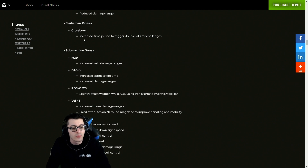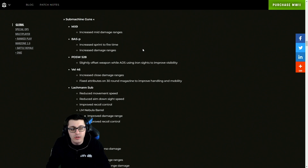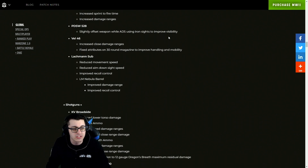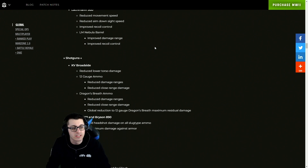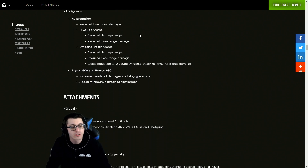For the SAKIN MG, they've reduced damage range. For the crossbow, they've increased the time period to trigger double kills for challenges. For SMGs, the MX9 received increased mid damage ranges. For the Bas-P, they've increased sprint-to-fire and increased damage ranges. The PDSW got a slightly offset weapon wall ADS using iron sights to improve visibility. For the Vel, increased close damage ranges and fixed attributes on 30-round magazines to improve handling and mobility. For the Lockman Sub, reduced movement speed, reduced ADS, and improved recoil control.